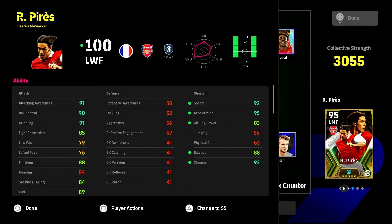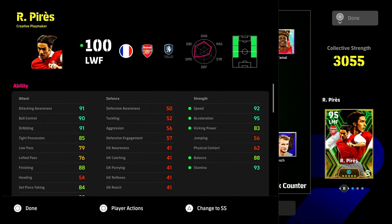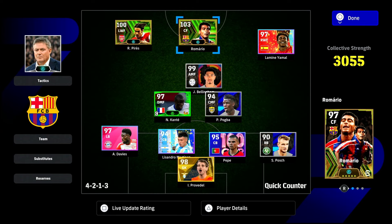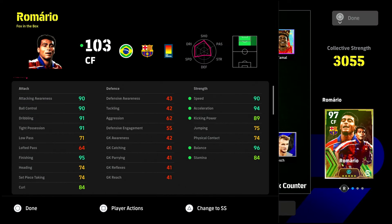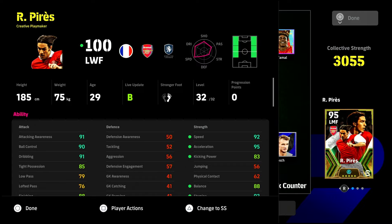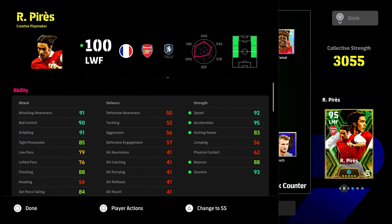Here is the build I used — 90 ball control, 91 dribbling, and 85 tight possession as mentioned. I gave him low passing, high finishing, high acceleration, and high balance. His 92 speed would be fast in theory, but a lot of my other players feel faster — Yamal has 93 speed and Romario has 90, and both of those feel faster than Perez. Romario has the same dribbling but more balance, and Yamal has 96 dribbling, which is why those two feel faster.